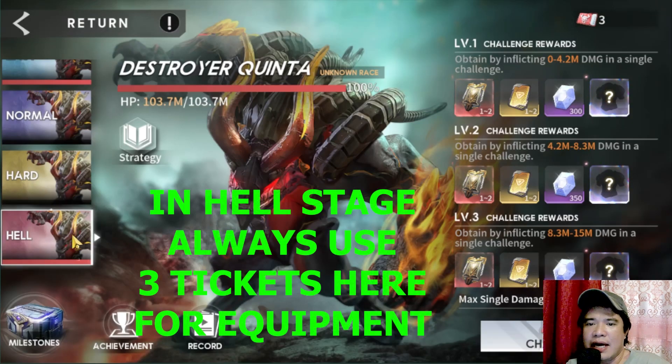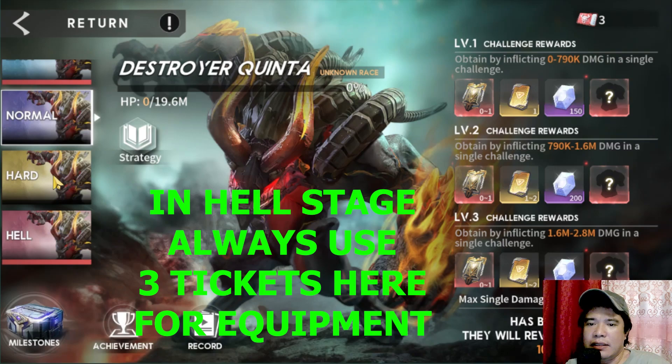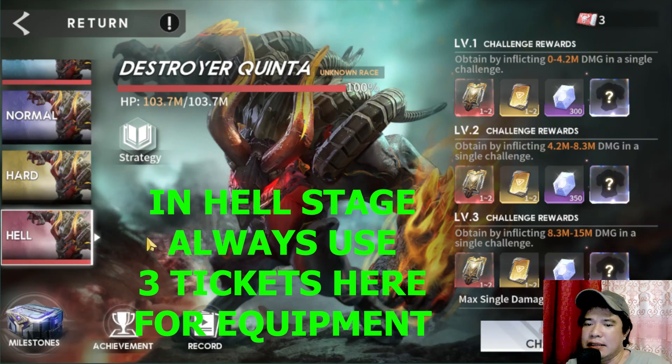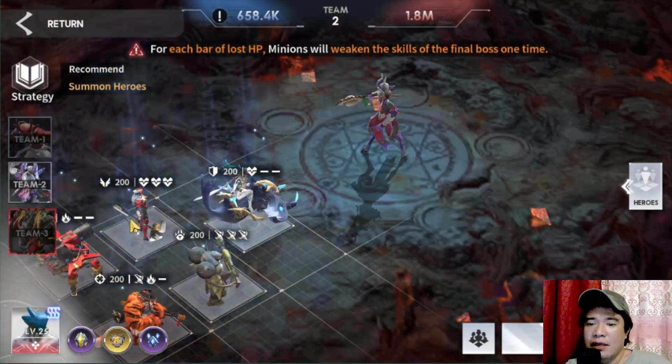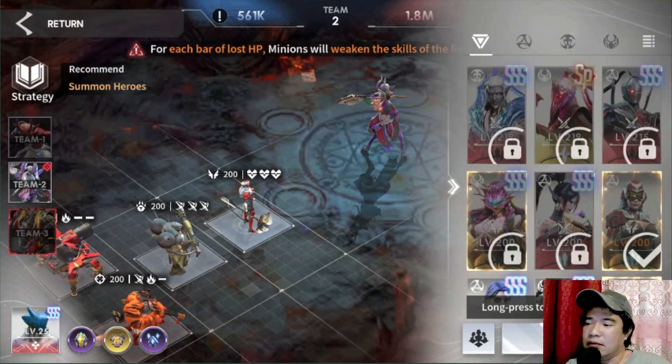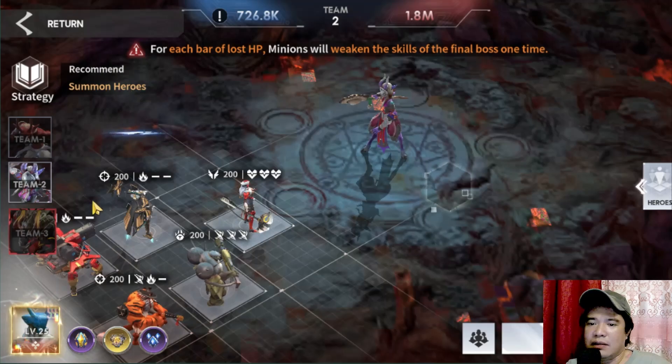We're now at Hell mode. In Hell mode we can use three tickets. We can only one-hit per ticket, so we should make those three hits count — that is the tip. Maybe we'll swap in some hunter heroes and put Emma back in.